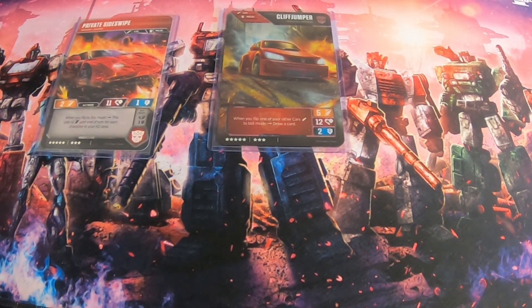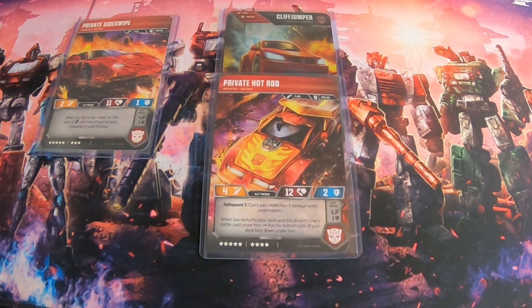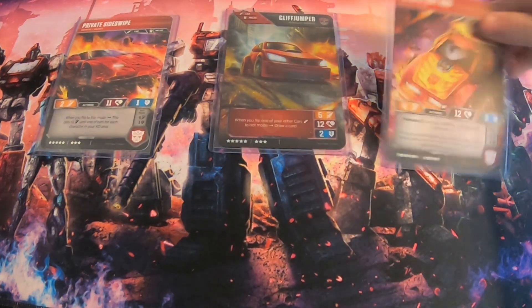The last character we're playing is another back-of-the-binder card — Private Hot Rod. In his alt mode he's a 4/12/2, pretty average for an 8-cost, but he is a 9-cost car with Safeguard 3. We're mainly here for his other effect: when you reshuffle your deck and there's no battle card underneath him — similar to Nemesis Prime — you put the bottom card of the deck face down under him. When you flip to bot mode with a battle card under him, you may play an extra action on each of your turns. This is one of the main things in this deck — you get to abuse so many actions, as well as draw a lot of cards with Cliffjumper.